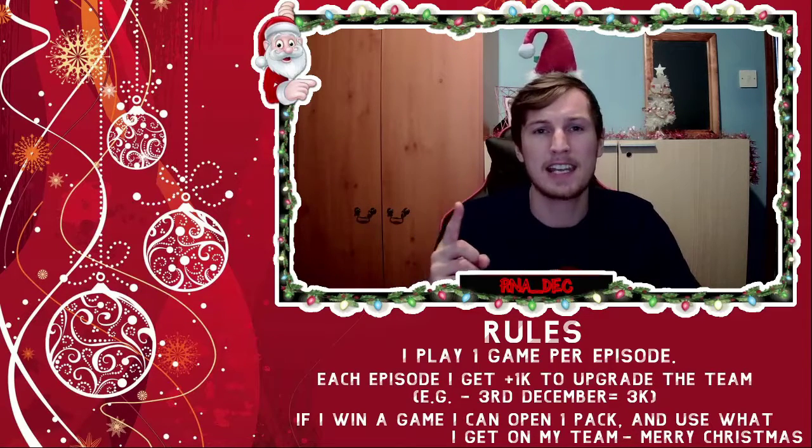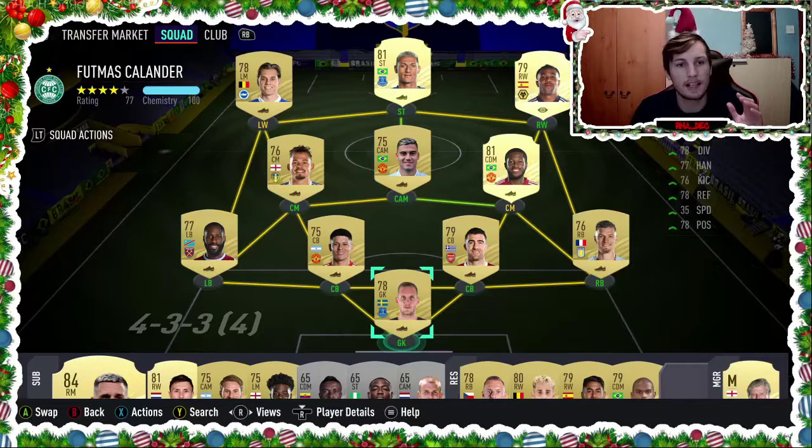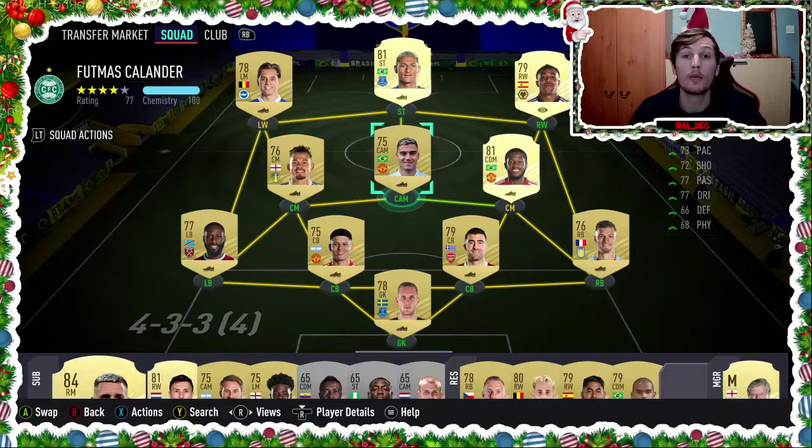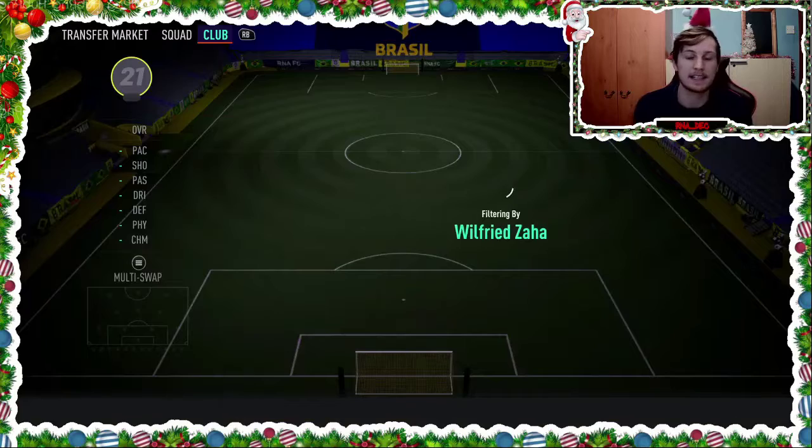Now, let's see my team and what my first upgrade is going to be. Here is my team. Currently, I started off with a full non-rare gold team. And you can see all the gold rare players are upgrades, and Socrates was an upgrade — that was in the first episode, and I only had 1k to spend to upgrade. So, here is my team. My next upgrade is going to be Wilfred Zaha.